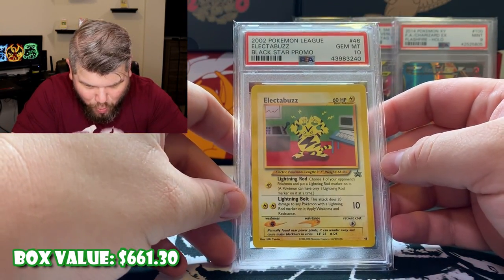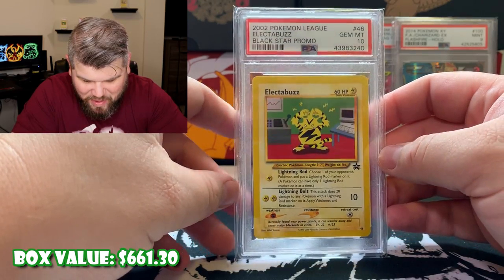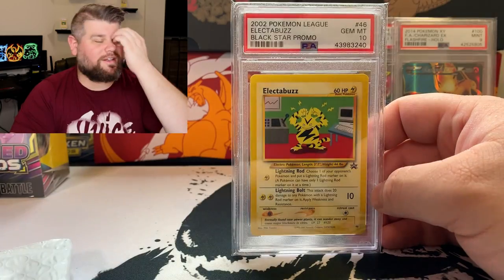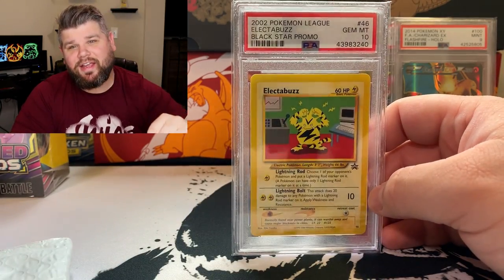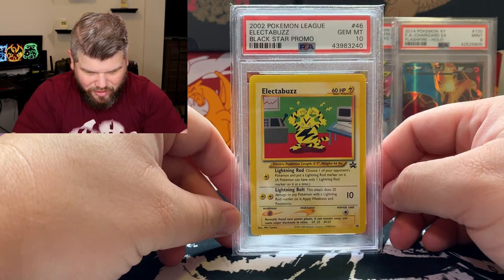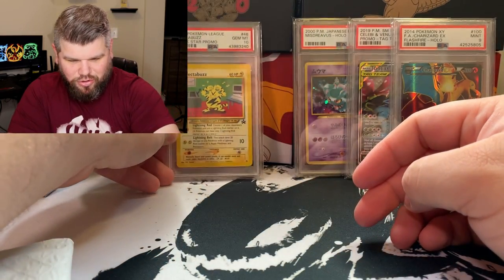Electabuzz Black Star promo card, Gem Mint 10. My goal is to collect as many of the Black Star promos from Wizards of the Coast as I possibly can. Holy smokes, that is dope.